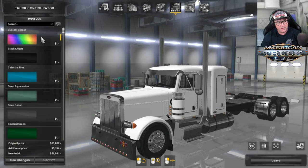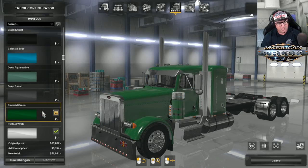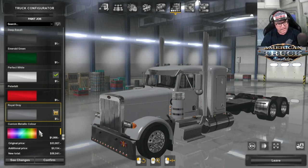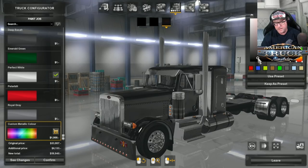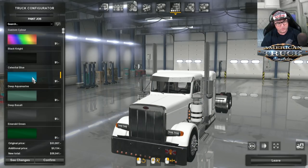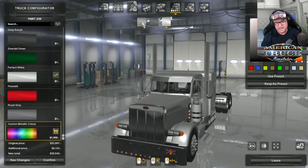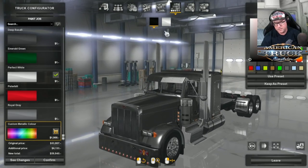Paint jobs — if you think there's plenty of other stuff to be excited about, there are heaps of paint jobs to choose from. Black Knight, blues, aquamarine, basalt, green, white, grays, and a custom metallic color as well. You can verify the custom metallic color is working. I'm going to go with a custom metallic dark gray that looks almost black at certain angles, with a lighter gray on top. It's looking kind of mean.